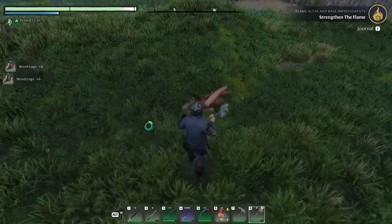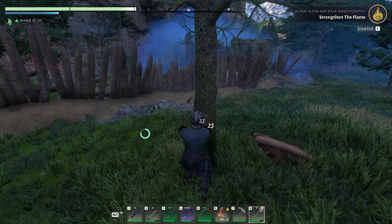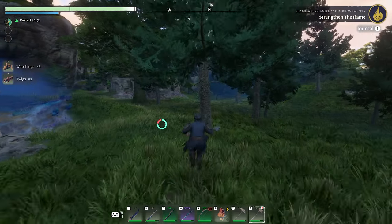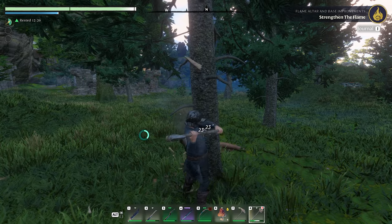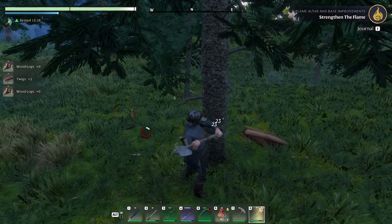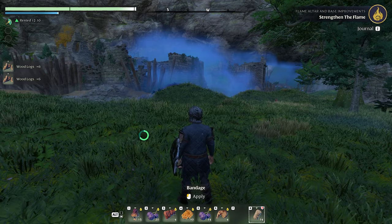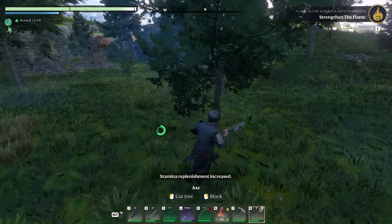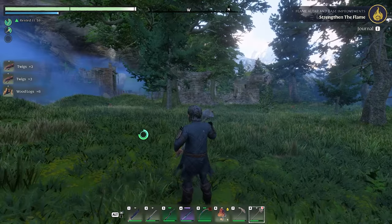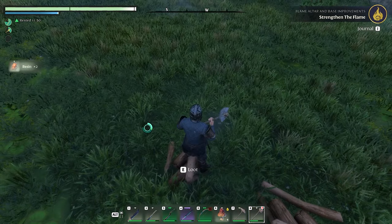I'm guessing it's saying strengthen it one of those two ways. Not every tree gives you resin — does it have to be a certain looking tree? Like a pine looking tree? No resin there. I'm getting wood, I can tell you that for free. How about number four — I'm gonna speed up my stamina replenishment. I wasn't getting resin from everything because I guess I didn't have that much.